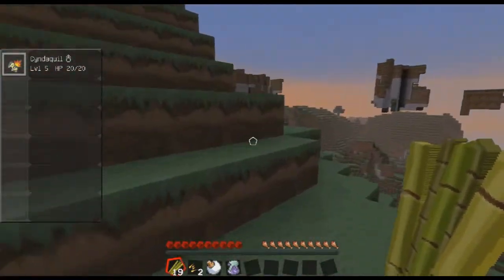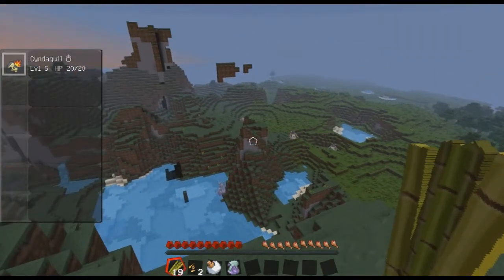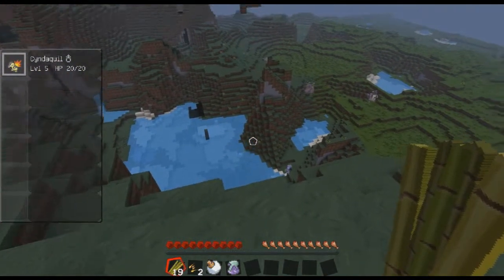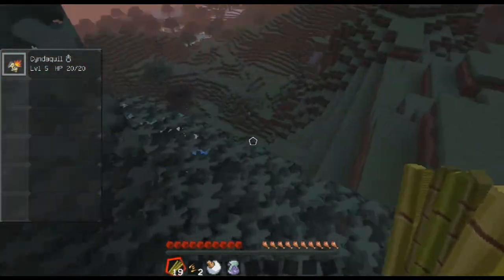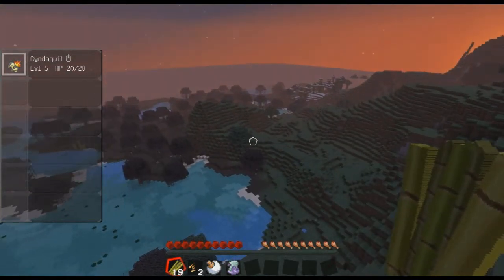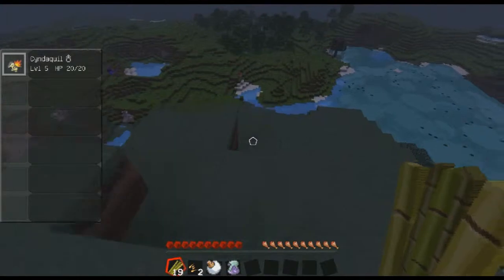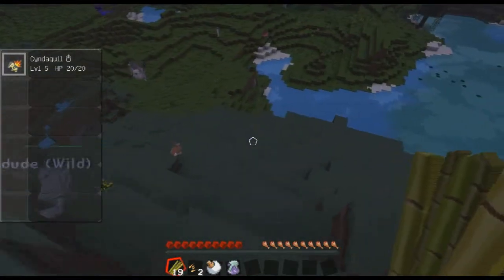I'm thinking if I get a vantage point I'll be able to see more clearly and might be able to spot random Pokéballs. There's a Rhydon down there — that's pretty cool. In the previous update of the Pixelmon mod there were no Rhydons, so that's cool to be able to see one. There's a Flaffy down there too. It's also hard because you mistake the red mushrooms for Pokéballs as well. Can't really mistake an Electrode for a Pokéball though.